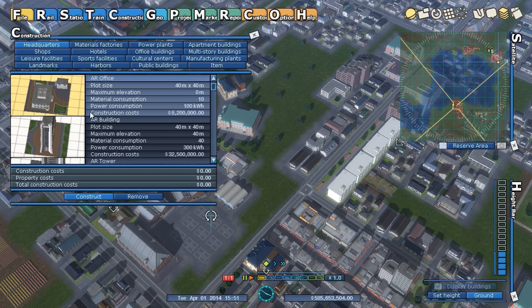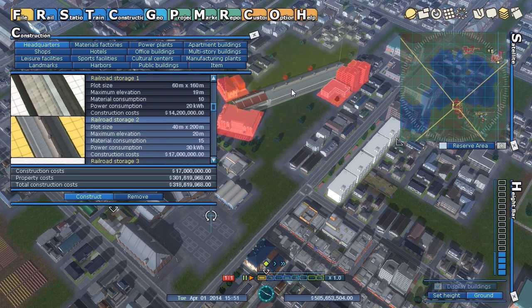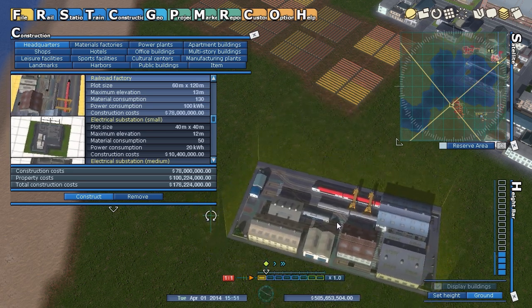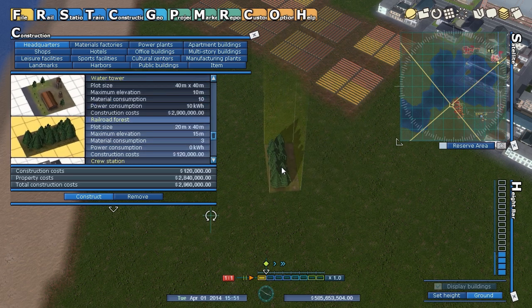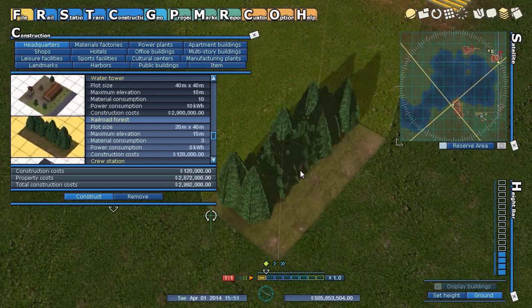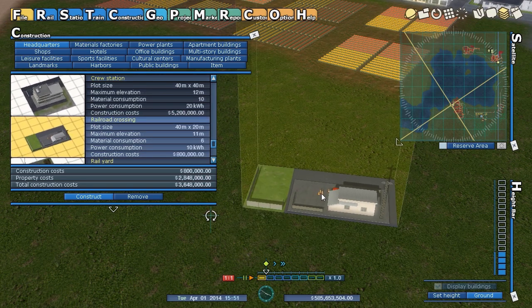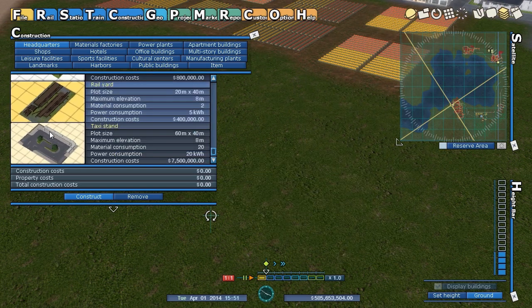Constructions — this is where a lot of the new items are. There are railroad storage yards, though I don't think they do anything functionally. There's also what looks like a train factory — you may actually build your trains there. Electrical substations, a water tower, railroad forest with little fences that's cute, a crew or switching station with a little medical bay, a railroad crossing station if you need someone to control it, a rail yard, and a taxi stand.